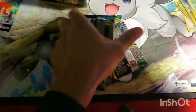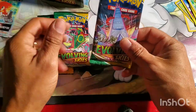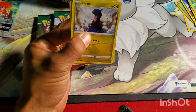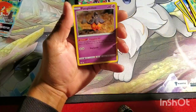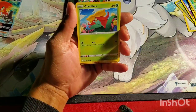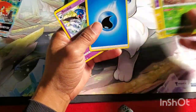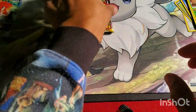Shoutout to my homie Pogo Dead — I watched him open two rainbows out of one three-pack box: the rainbow Gyarados and the rainbow Rayquaza. Man, was I jealous. I was happy for him but jealous. And yep, can't open Evolving Skies without getting an Applin — there is the code card upside down.